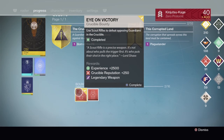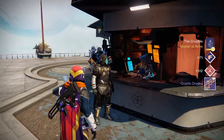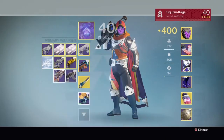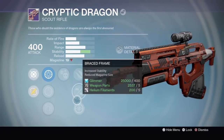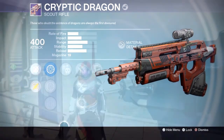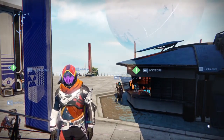Last but not least — the scout rifle bounty. Desperately wanting to get an Inward Lamp since I know they can drop. Got a Cryptic Dragon instead. Comes with Outlaw, Explosive Rounds, Braced Frame, Crowd Control, Custom Optics, Focus Lens, and Quick Draw. Thanks very much for watching — like, comment, and subscribe to the channel, follow me on Twitter, and I'll see you guys later.